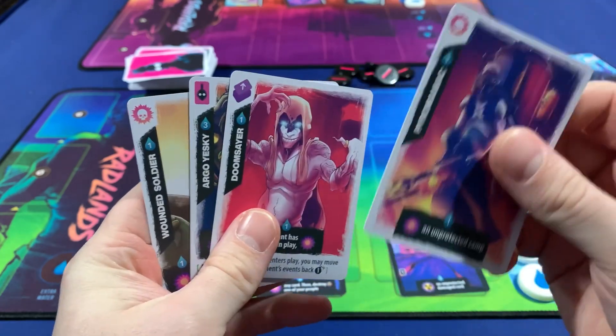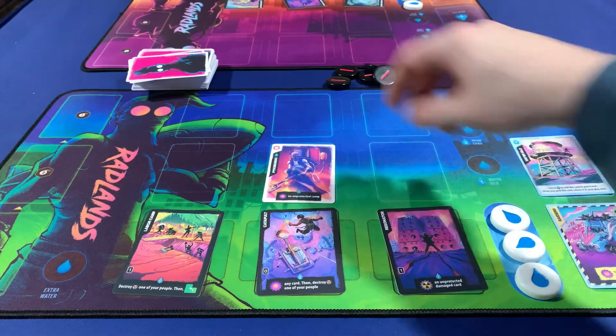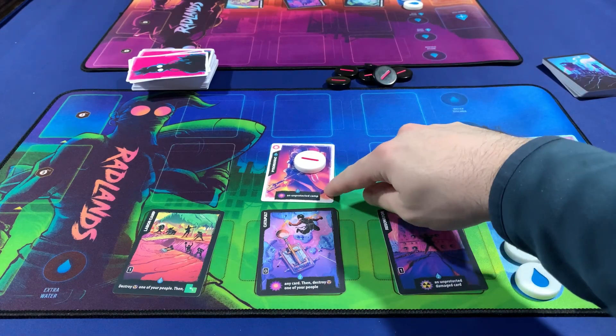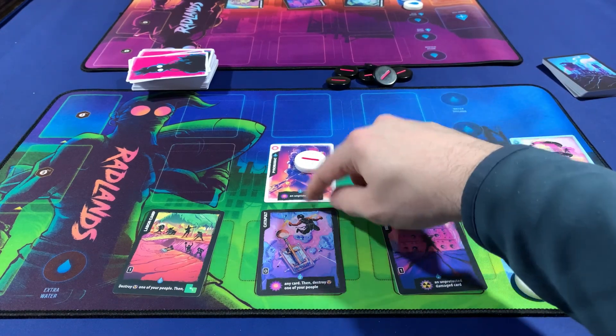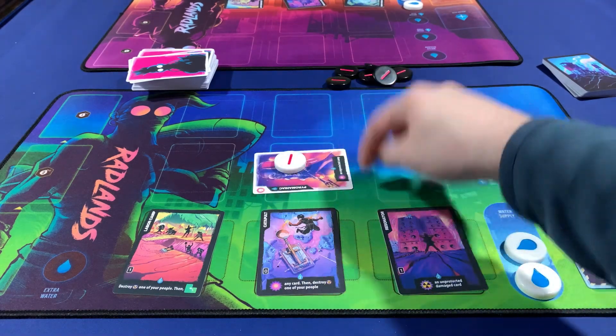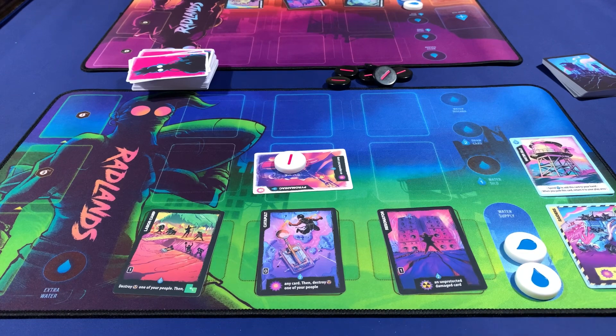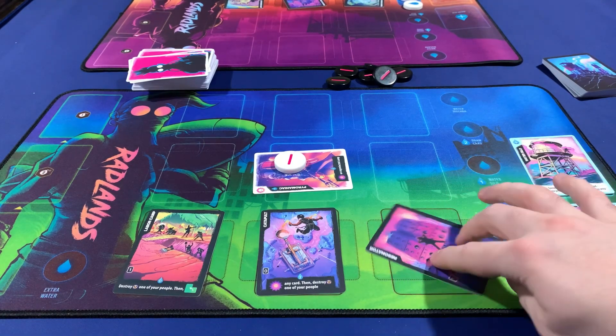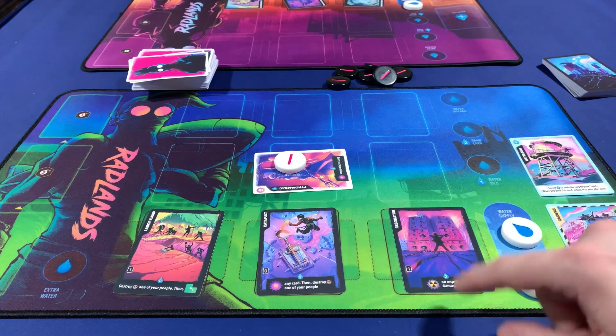If I want to play this card, it's one water. I take my one water and put it on top of the character, letting me know this character is not ready. When a character is not ready, I cannot use the ability on the card. Also, if the character is injured, I cannot use the ability on the card. Camps, on the other hand, are different — whether they're ready or unready, you can still use the ability on the card if you have enough water resources.